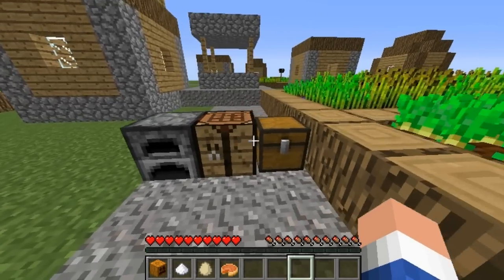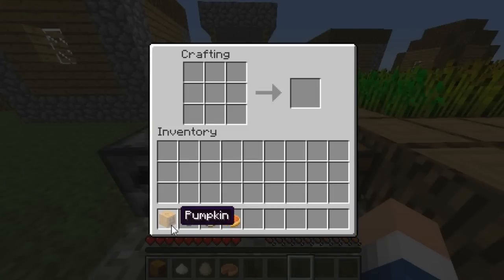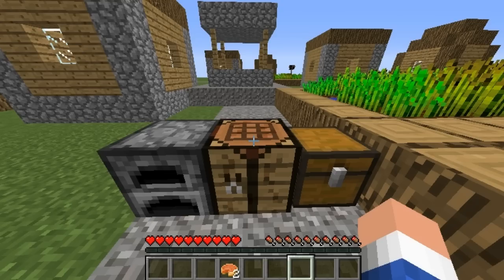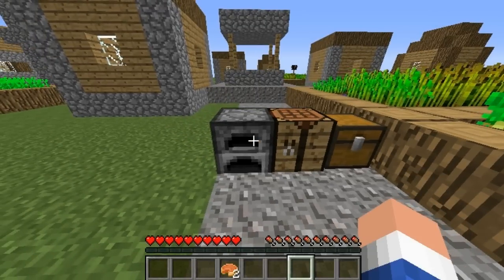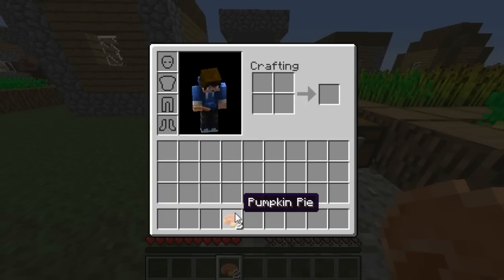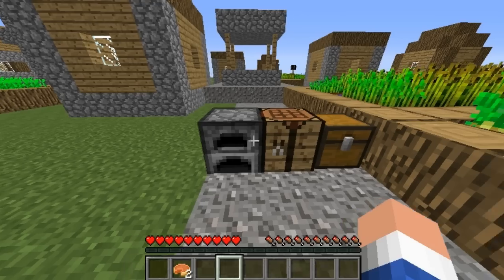So first of all, to make a pumpkin pie, you need a pumpkin, some sugar, and some eggs. You just need one of each, and you can put it in any order on the crafting table and it'll make you a pumpkin pie. Pumpkin pie is my favorite — it's my favorite dessert in real life, so it's going to be my main source of food when this update comes out.